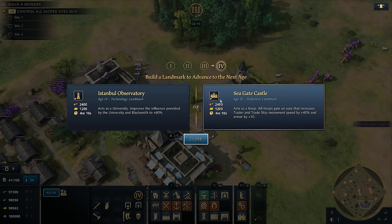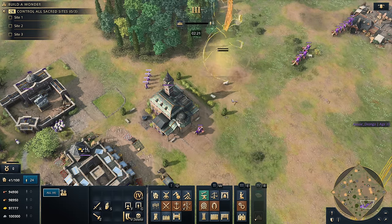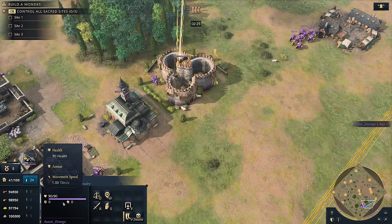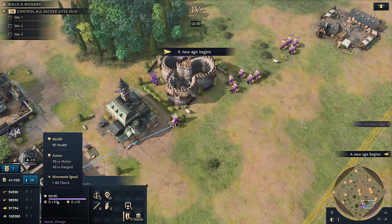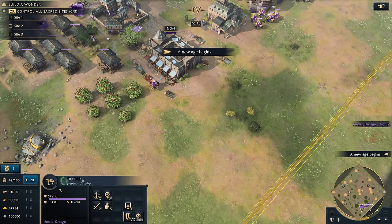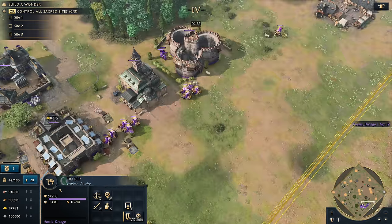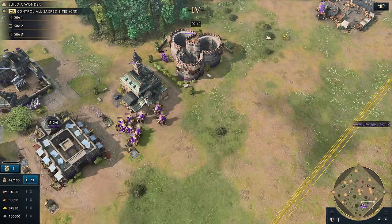You're going to the Seagate Castle for the Imperial Age landmark. This landmark really buffs up your trade — it acts as a keep and also buffs your traders. Not only does it increase their movement speed from 1 up to 1.4 tiles, that is insanely quick. It's got an absolutely huge aura radius.